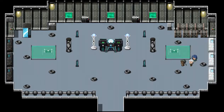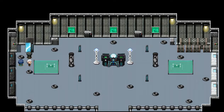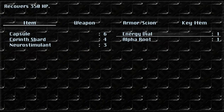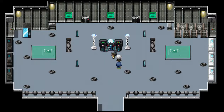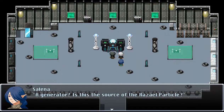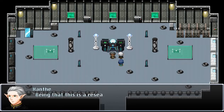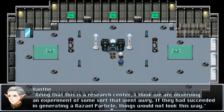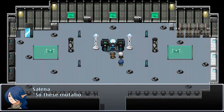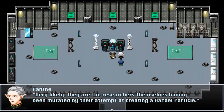Status of Malak mutant factor confirmed. Rezaal generator status corrupted. We got ourselves an energy vial — an energy vial is just like a better capsule, basically. According to the readouts, this is what's known as a Rezaal generator. A generator? Is this the source of the Rezaal particle? I would surmise that as what is being used to try and create one. Being that this is a research center, I think we are observing an experiment that went awry. If they had succeeded in generating a Rezaal particle, things would not look this way.